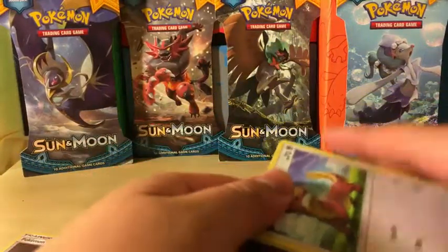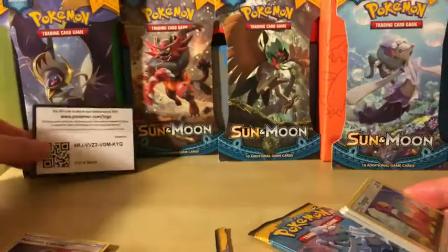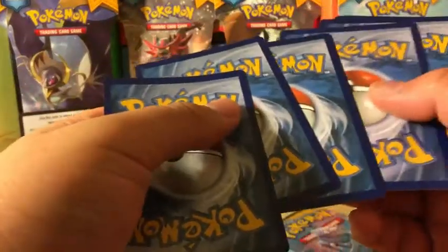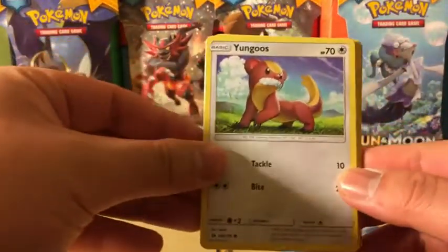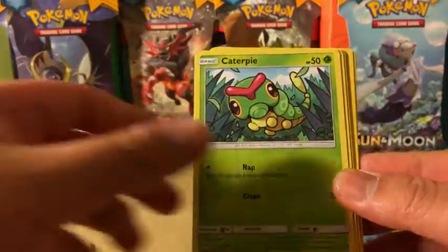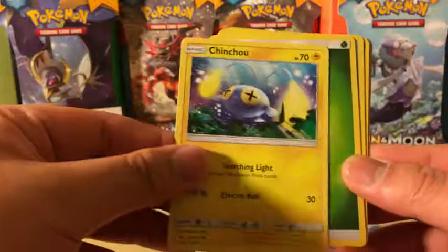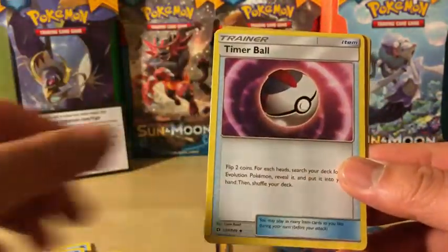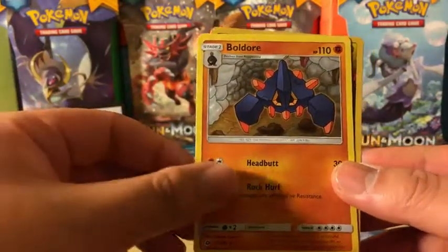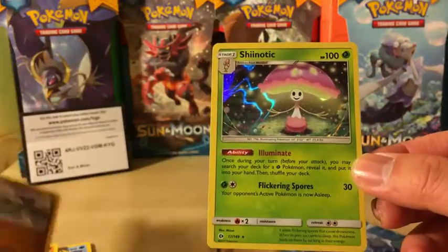Let's find out, starting off with this code card. Let's see what we can get: Yungoos, Paras, Caterpie, Pangoro, Chinchow, Grass Energy, Brionne, Timer Ball, Boldore, Reverse Holo Dragon there. And the rare in the pack is a Shiinotic — Holo Rare.